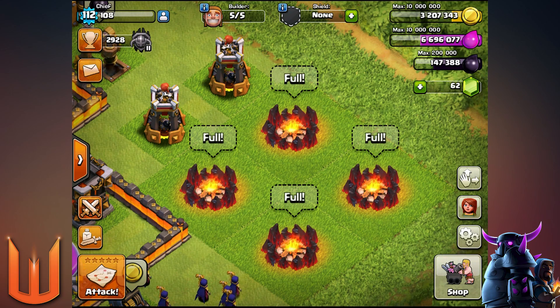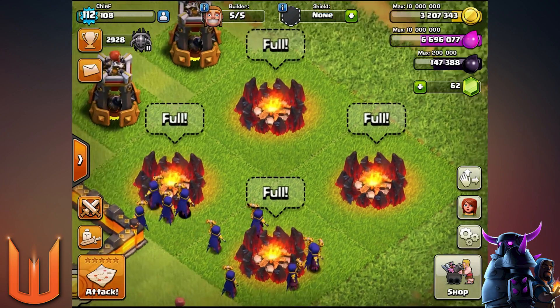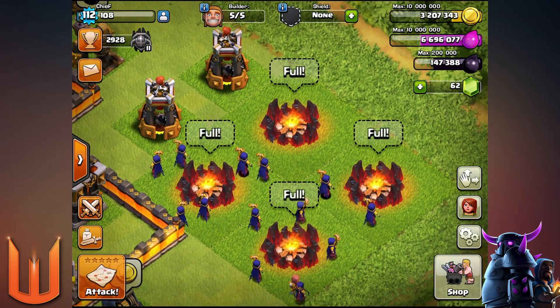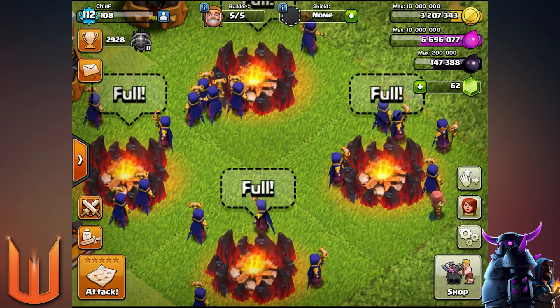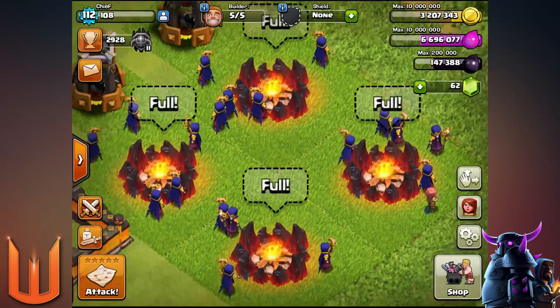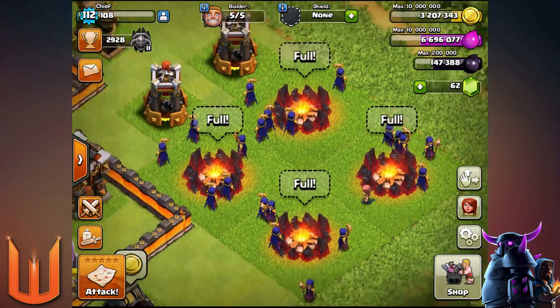Hey Wicked Army, Wicked here and welcome to a Clash of Clans episode. Today we're going to play around with the new updated witches and also the skeleton spell, so we're going to do an all-witch skeleton spell attack. I'll also throw in the heroes because I want that eternal tomb for the giant bombs for the witches.